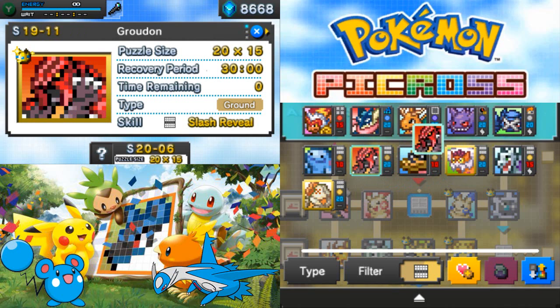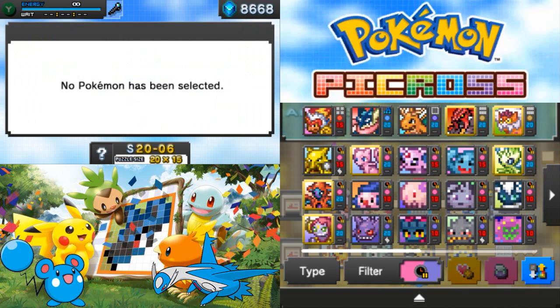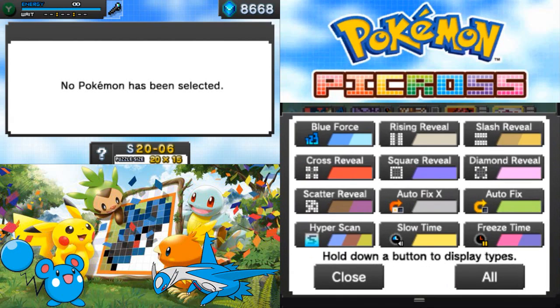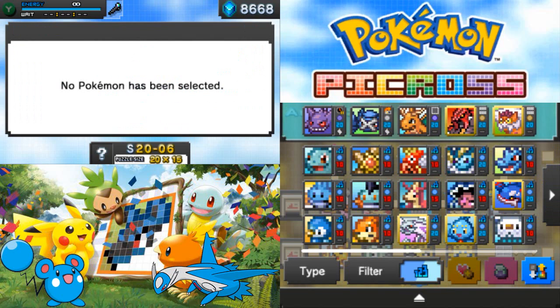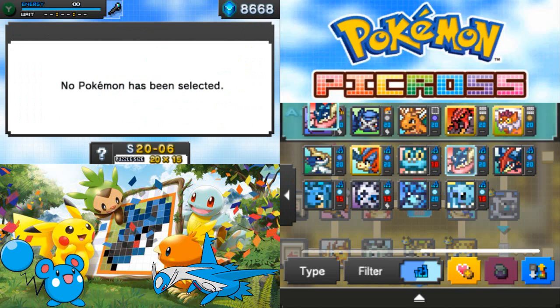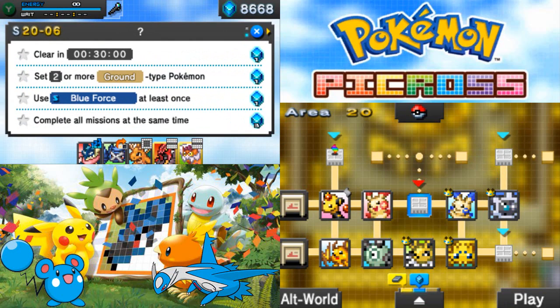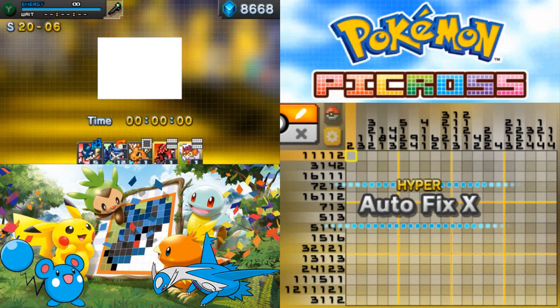I'll set these two. Might as well bring Gengar. Actually I think I'd rather bring Metagross. I didn't mean to replace Greninja — that is definitely not what I wanted to do. Let's do this. We're gonna use Blue Force and hopefully we can do it in the time limit. Let's go.